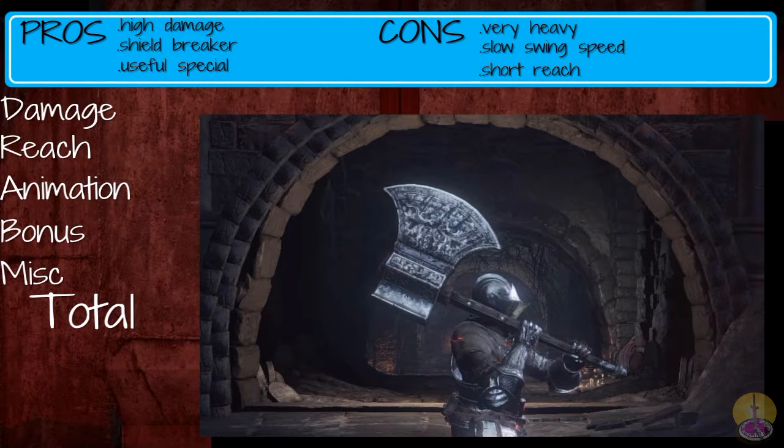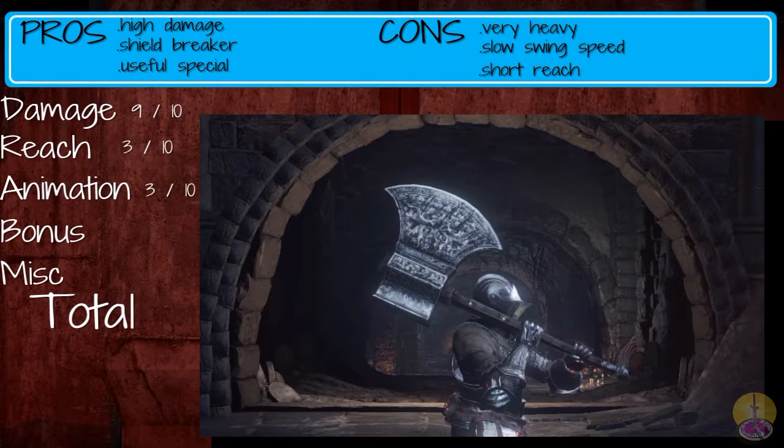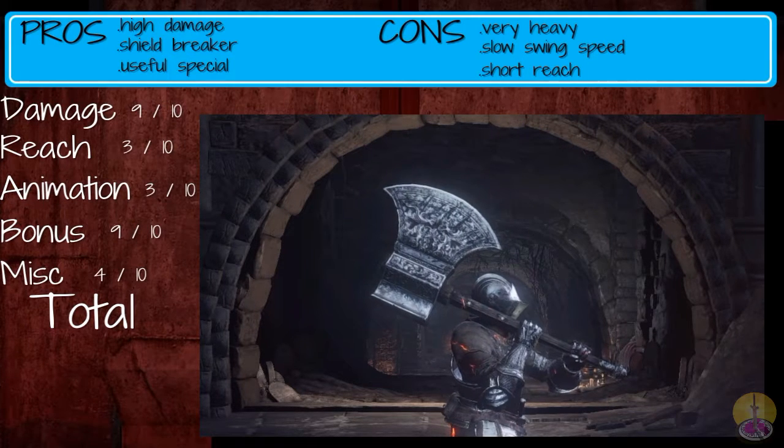Moving on to the score of the Great Axe: damage gets 9 out of 10 for obvious reasons. Reach gets 3 out of 10, again for obvious reasons. Animation gets 3 out of 10 for having the same attack across all four moves, aside from the power attack when you use your special. Upgrades almost get 9 out of 10 since it gives a lot of strength scaling. The miscellaneous category gets only 4 out of 10 because, despite its large damage, the weapon is incredibly short and very slow, where a lot of other heavy weapons do the job much better and do almost just as much damage.